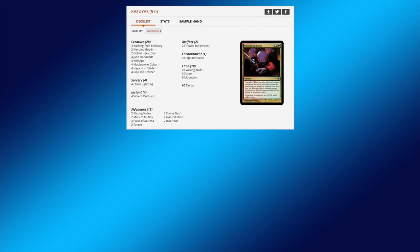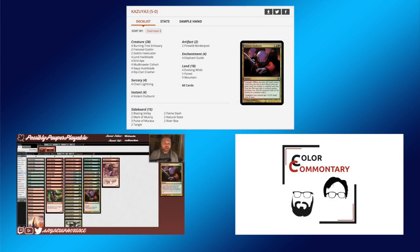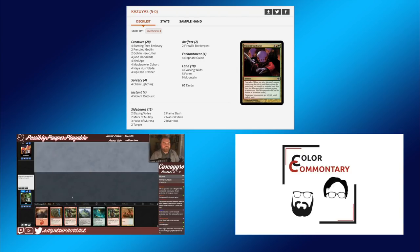Cascade Aggro isn't on the big radar yet — that might just be one reason why you can still put it together for about $20. But more and more are starting to pick it up. Ever since Kazuya 3 was the first player to 5-0 with it in a league, people were starting to check out this interesting list. I highly recommend Jeff of AnyNewProvince's YouTube channel and his 5-0 run, linked in the description. I first heard of Cascade from the Color Commentary Pauper podcast — go check that out, and I'll also link their episode talking Cascade and Gruul in Pauper in the description.